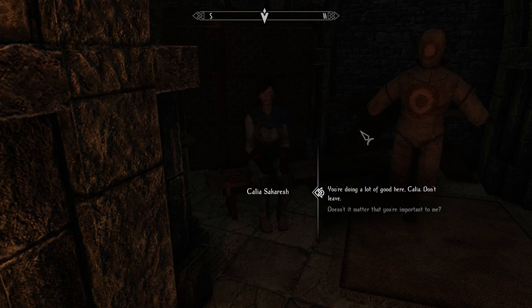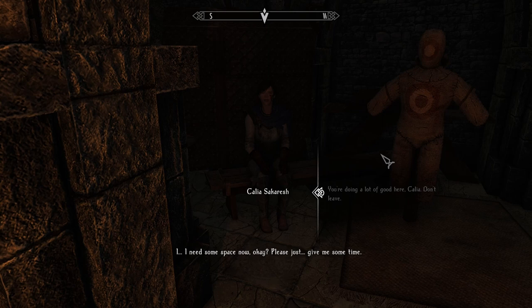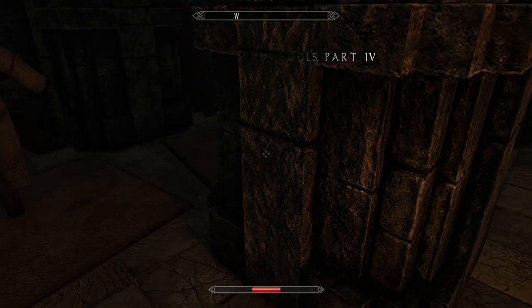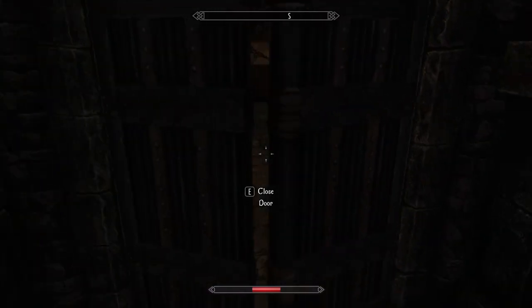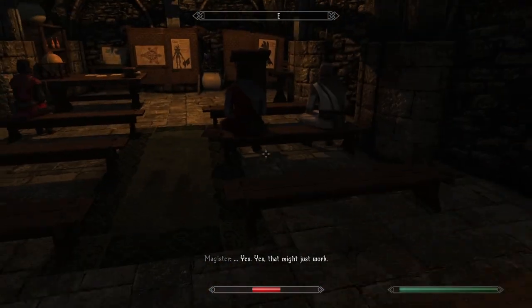You're doing a lot of good here, Callia - don't leave. Doesn't it matter that you're important to me? I need some space now, okay? I love how there's no option to actually tell her to leave. That was a shorter one - thought it'd be a bit longer, like Jasper's. I guess she said all she needs to say, and I would leave her alone after all of that.